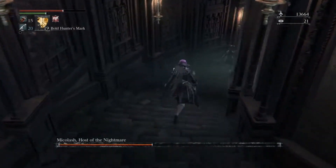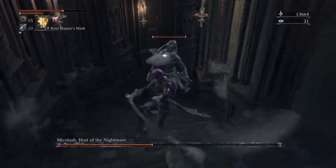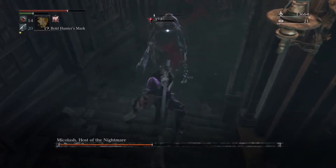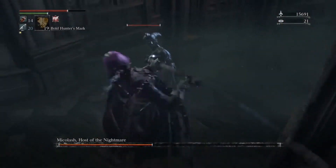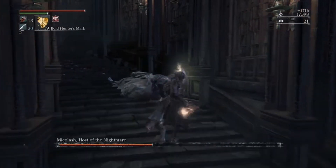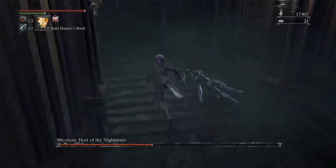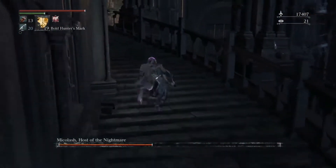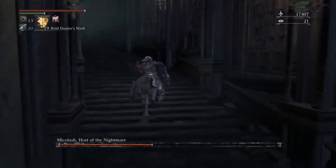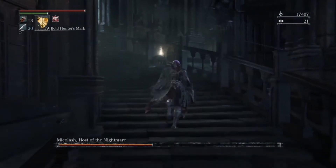We're still heading on down — almost to the bottom. We have a few more enemies: crossbow enemy number one and the big guy. We're going to do what we can to keep that big guy completely off of us. Let's go get that item — dirty damp blood gem, level five. Nice. And we got the moon rune. That is a much improved version of moon over the one we're using right now, which is super nice. Moon is the one that increases blood echoes for every kill you have. Lots of these blood gems are dropping here because this is basically end game — we're at end game right now.